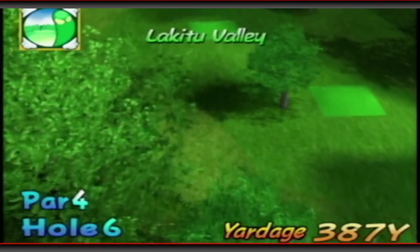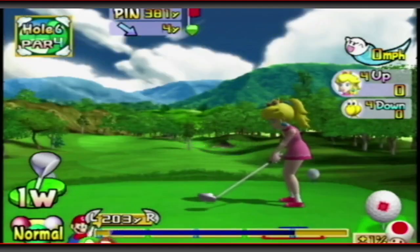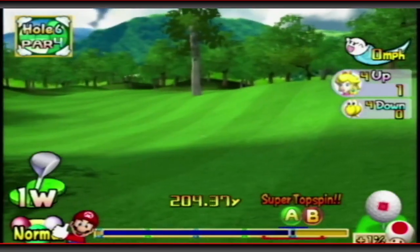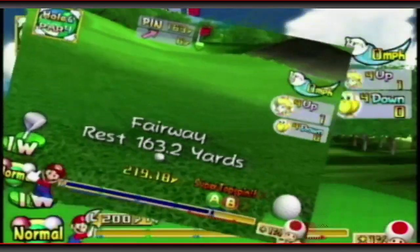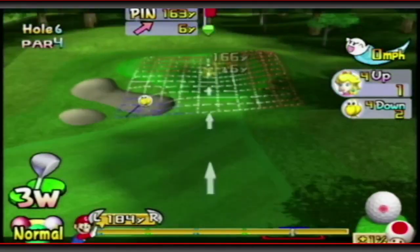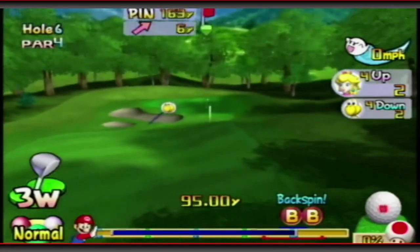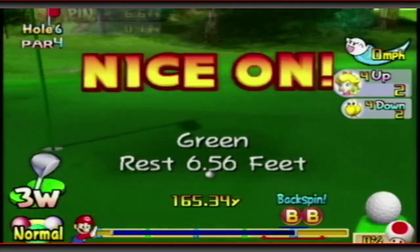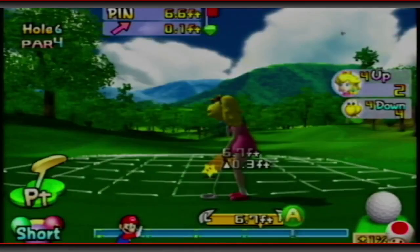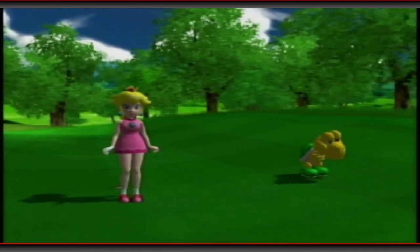Going into hole 6 — a par 4, 387 yards. Let's blast right down the middle here. Nice shot. Good drive, 219. A little 3-wood approach shot. I think we're going to need some backspin — I don't want it to roll off the back. I just want it to stick. Just like that, nice shot. Sink to win — just plop right in here. Great looking birdie. Only 4 more now to get the Koopa Star.